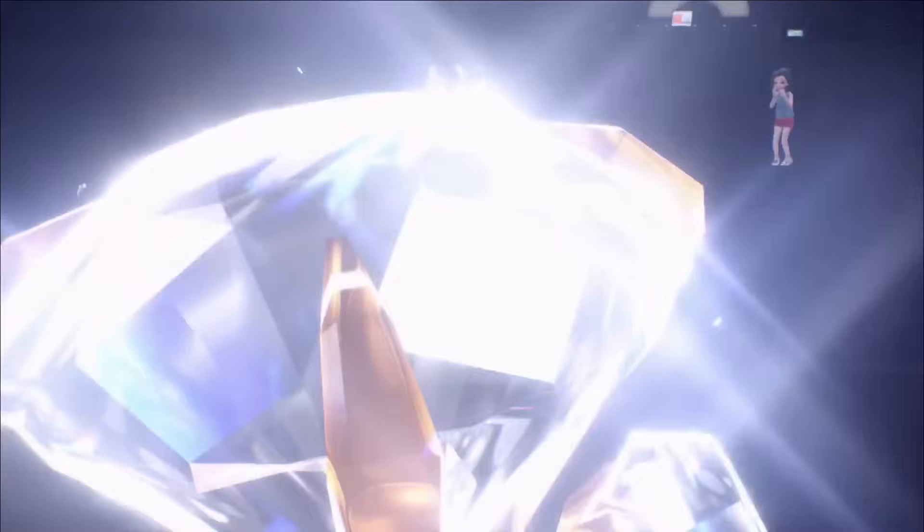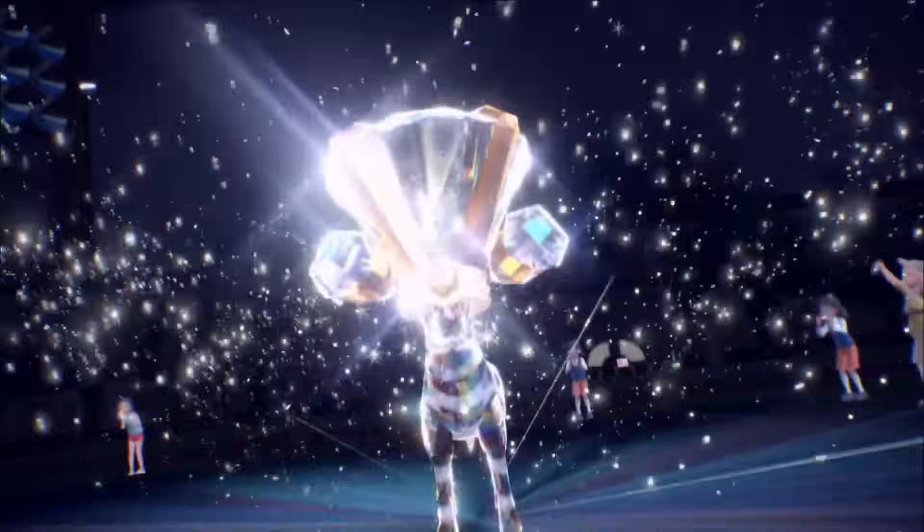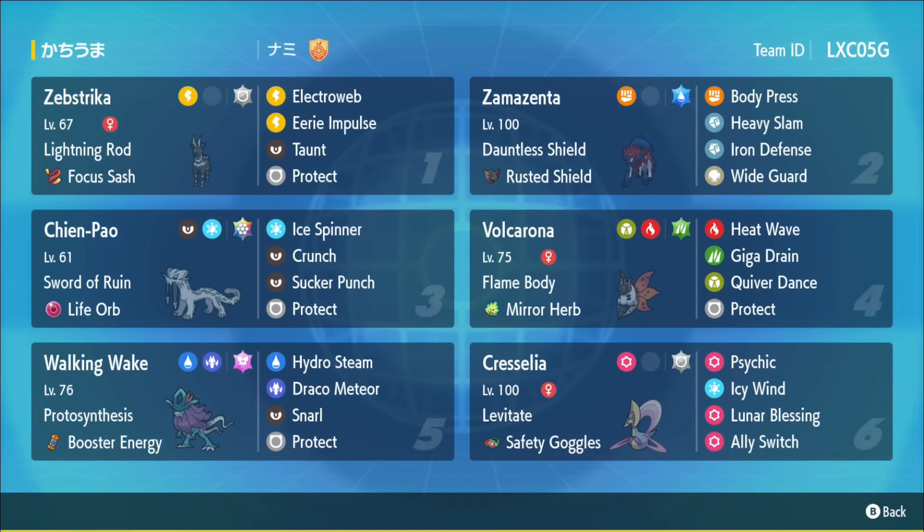The 2017 World Champion recently streamed with an interesting team featuring Zebstrika to get top 100 on the Stadium ladder. This team is created by the 2017 World Champion Ryota with Zebstrika — a really cool concept. We have Cresselia and Zamazenta, and what's cool about this pairing is it's actually max speed timid Cresselia, which is faster than the Zamazenta, which is decently slow.